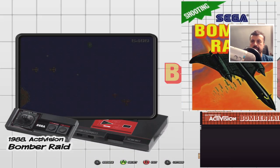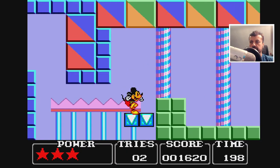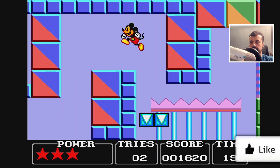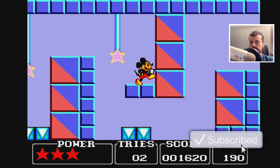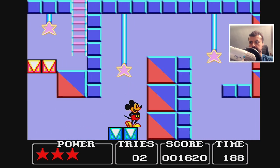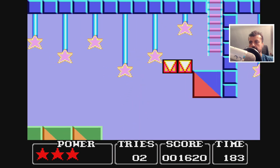Let's do Master System — a bit of Mickey Mouse. So this is Mickey Mouse. And then he fell off. Looking good.